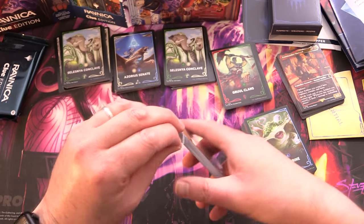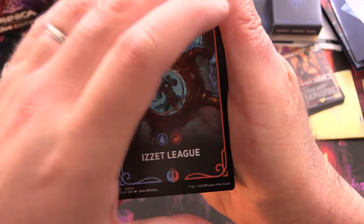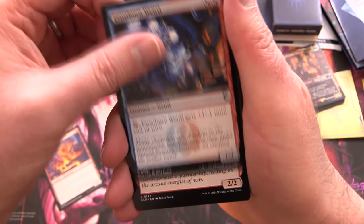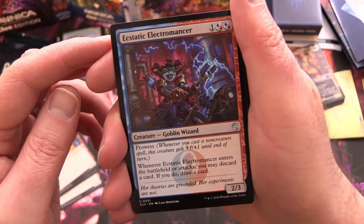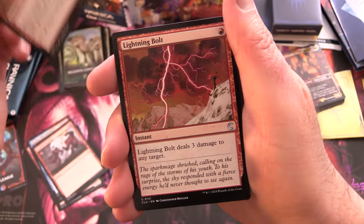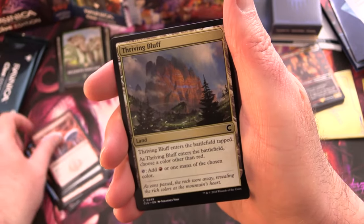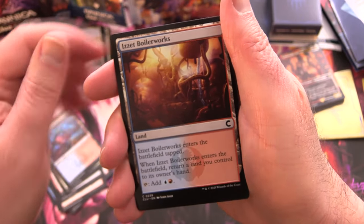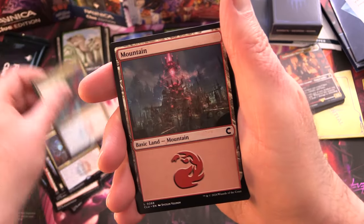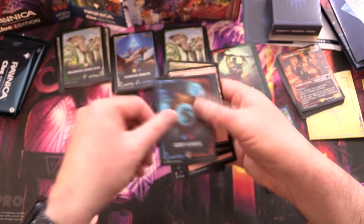Next pack is the Izzet League. We got Fire Urchin, Frostburn Weird, Stormchaser Weird, Ecstatic Electromat — some goblin wizardry — Living Lightning, Lightning Bolt, Street Spasm, Izzet Signet, Direct Current, Thriving Bluff, Izzet Guildgate, Izzet Boilerworks, and Corporeal Projection for the rare, plus Hypersonic Dragon and five mountains.